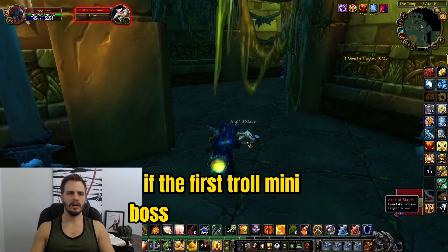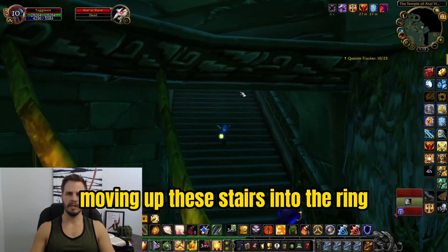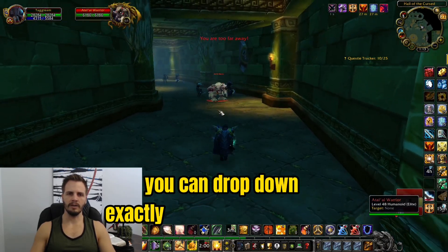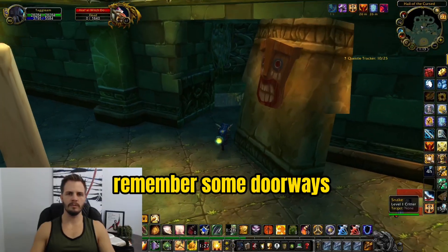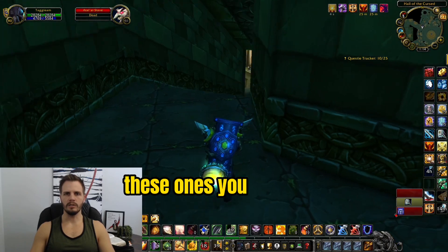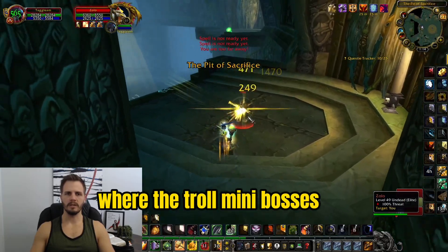If the first troll mini boss spawns some adds they can be safely ignored. Moving up these stairs into the ring, when you first get here take a right. This will ensure that when you finish the ring you can drop down exactly where you need to go. As you go through this ring, remember some doorways are on the right where you head down a set of stairs, and other doorways are on the left where it's a little more clear you're coming into the circle where the troll mini bosses are.